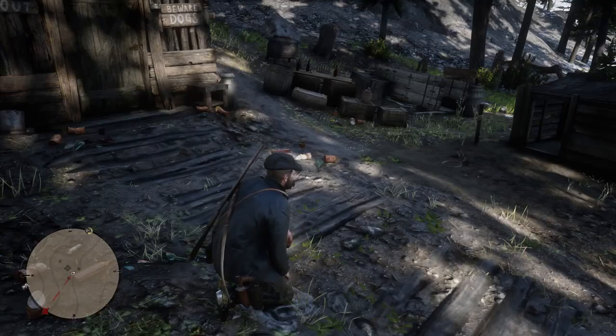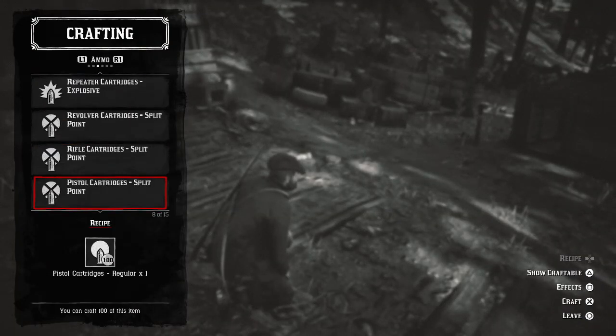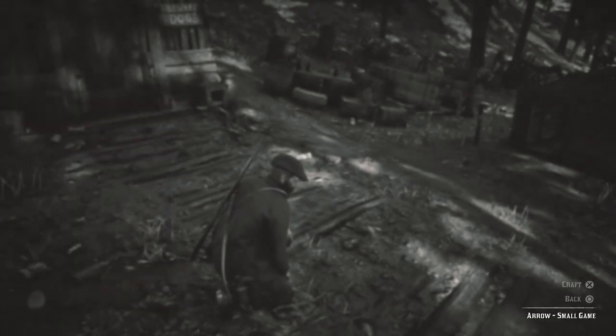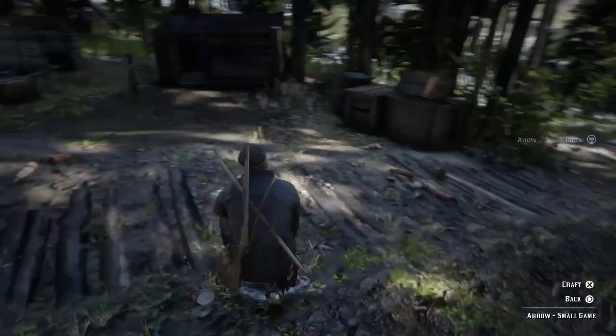Then you want to go over to Ammunition and go all the way down to the Small Game Arrows. You're gonna need yourself some feathers to make these — you need one feather, one arrow, and one shotgun shell. So we're gonna go ahead and make another small game arrow here just for the sake of showing it.